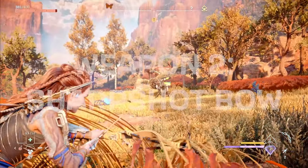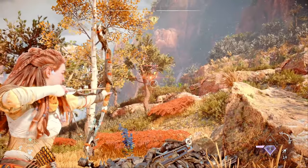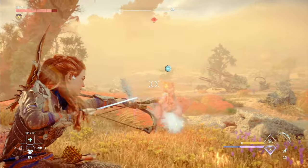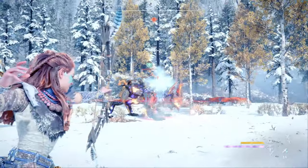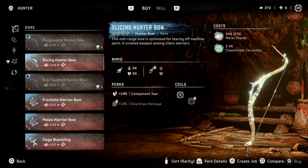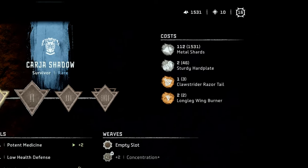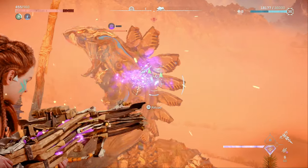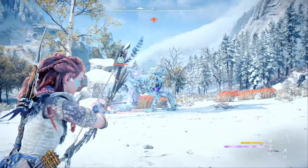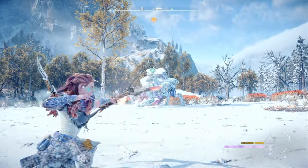In my previous two gear videos, we went over the best gear you can get in the early game, but there's no getting around the fact that the early game weapons and outfits are pretty weak, and you'll really start to notice this as you begin to encounter new and tougher machines in the Forbidden West. You're going to want to upgrade your gear pretty soon after leaving the Dawn, but with a lot of options and each one requiring various resources to upgrade, it can be tough to figure out what equipment you should be buying. This is especially tough for a mid-game build, because you know you're going to be moving on to something better eventually, so you really don't want to feel like you're wasting your shards and resources on some blue weapon or outfit that you might not use for very long.